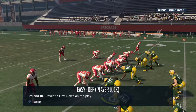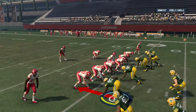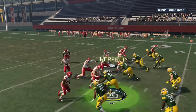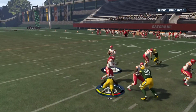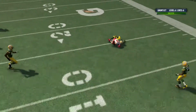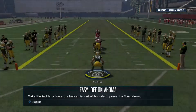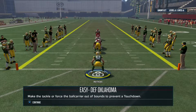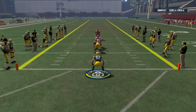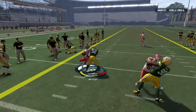Third and ten, player locked — on the outside, get around the tight end. Almost jumped offside. Laid on the ground — didn't get it. Defensive Oklahoma drill — come on Clay Matthews! Clay Matthews in the Oklahoma drill against Jamaal Charles — detect him, there we go.